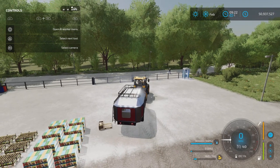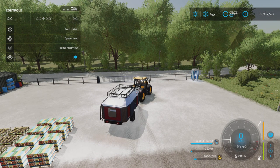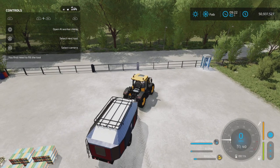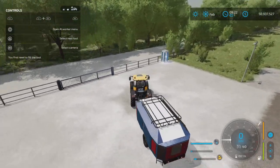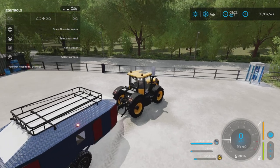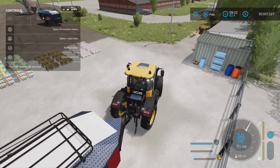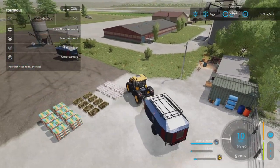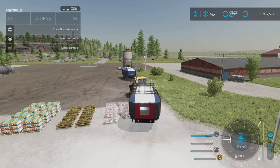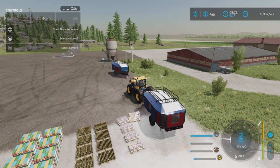That compartment will hold 60,000 liters on the unreal setting. If we press X again we disengage that compartment, moving on to the next. Press X and now you see the second light has activated — that is our second compartment. Coming over to these cakes, we are now loading up cake in the second compartment, which will hold up to 60,000 liters.